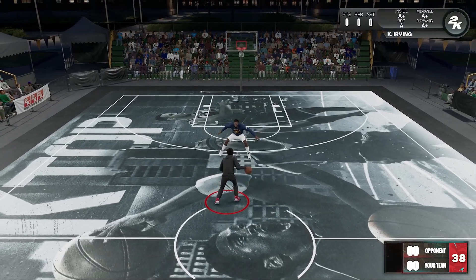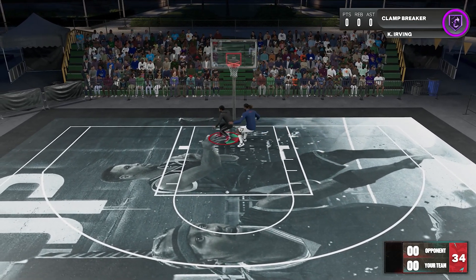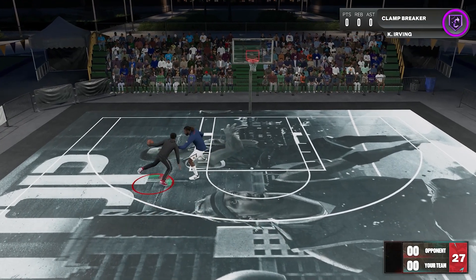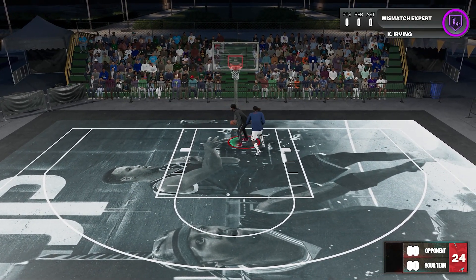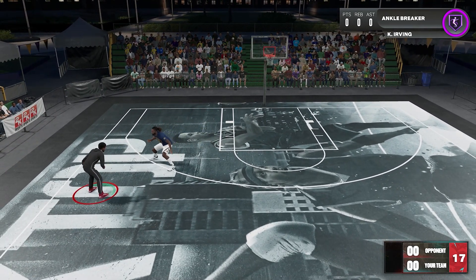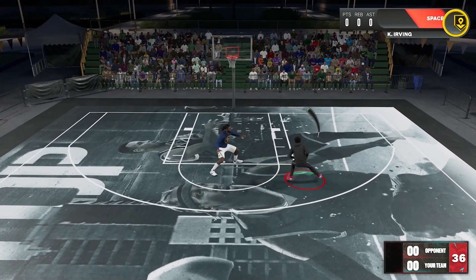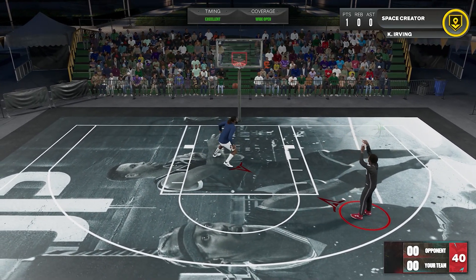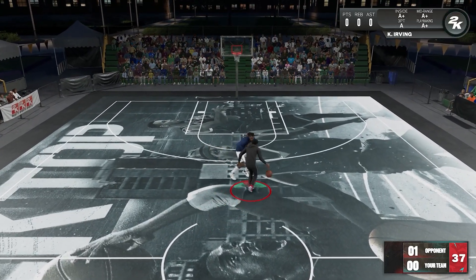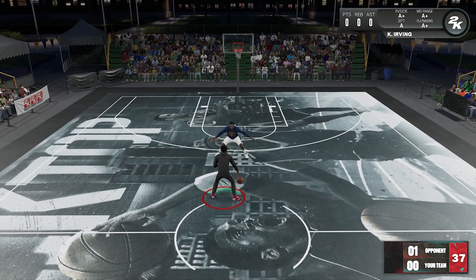There's a small chance there might be some other small details the badge can do that I missed, but these 3 uses are the most common ones. Basically, the badge is more of an all-around dribbling badge that works on a lot of animation-based stuff, but there's a height condition before it can activate — that's what makes it different from clamp breaker, space crater, and ankle breaker. And even without those badges, mismatch expert can activate alone; for example, even if you don't have clamp breaker, it can still activate on blow-by moves. So it's not a multiplier of other badges — it's actually an additional boost.